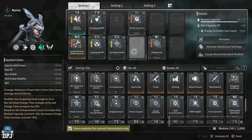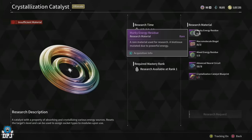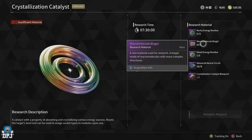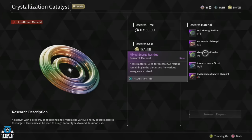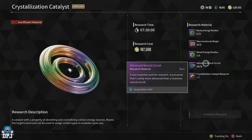The crystallization catalyst requires you to have eight murky energy residues, 22 macro molecule biogels, eight mixed energy residues, 18 advanced neural circuits, and the crystallization catalyst blueprint.